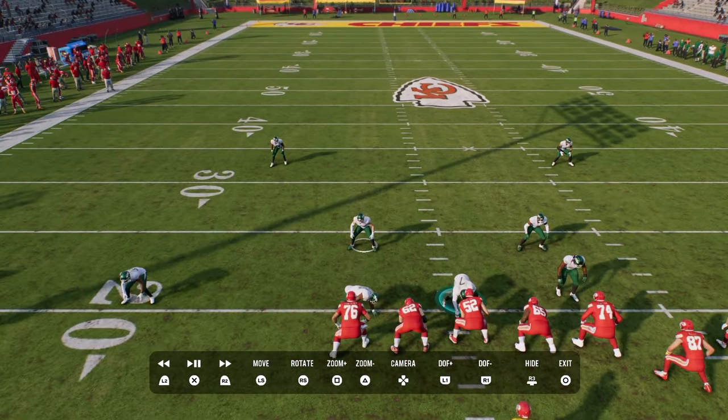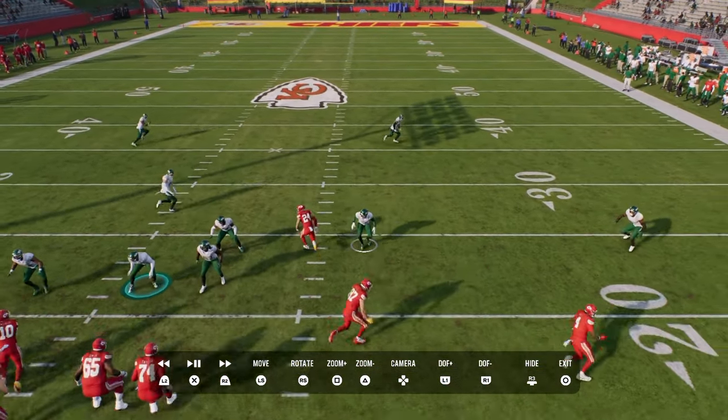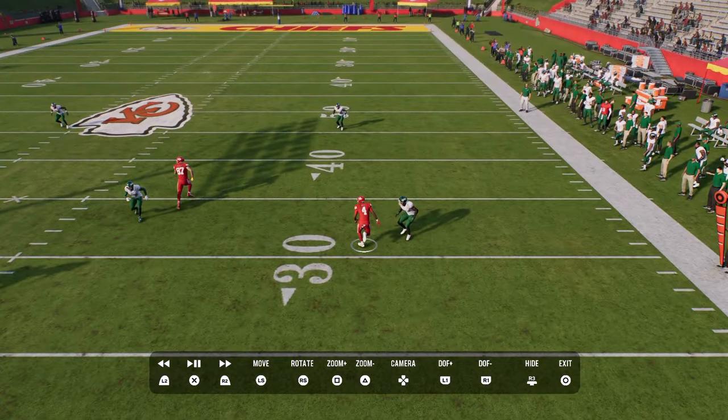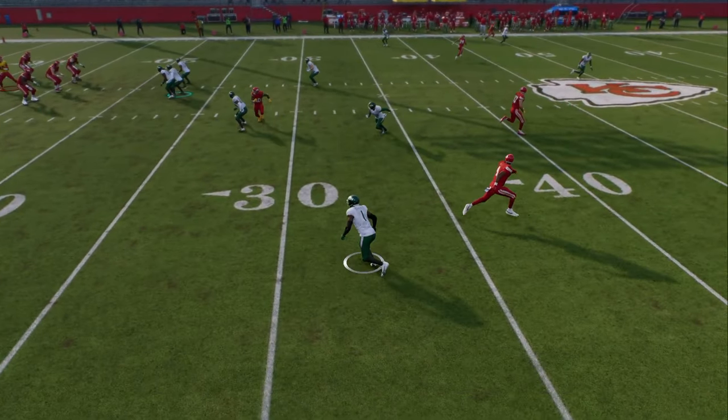On the right side with this roll coverage, the hook curl defender is going to do a really good job of defending the tight end seam wheel, and then you can basically rally down and tackle the running back route underneath the play.